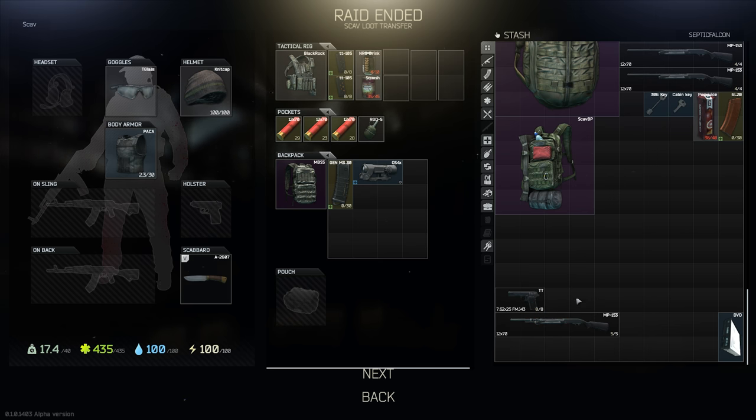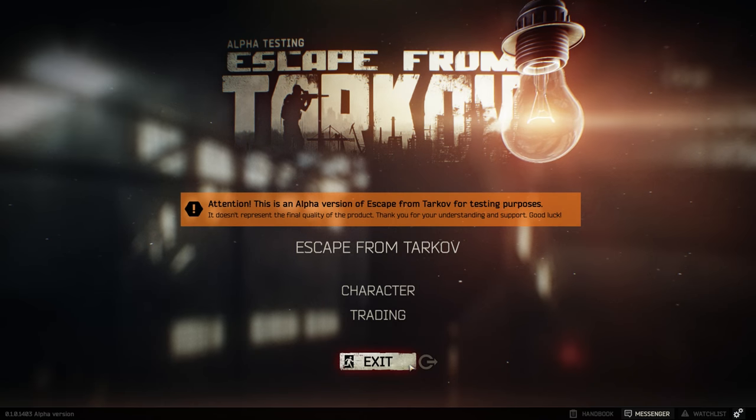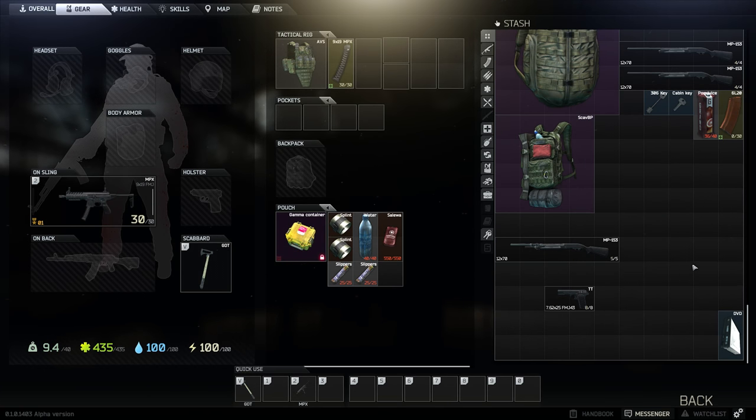We're going to drag out the shotgun and the pistol. Just for test purposes, I want to see the Scav AI — that's our stash here — we can just drag across whatever we got in Scav mode. We didn't take anything out of our stash because we went in with a random loadout of Scav gear with our Scav character. So we can just fill up our stash with Scav looted items, depending on whether we make it out alive. We just press next, and once we're on our main character screen, we should have the shotgun and pistol.